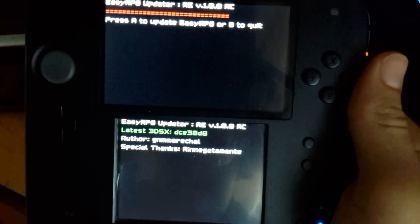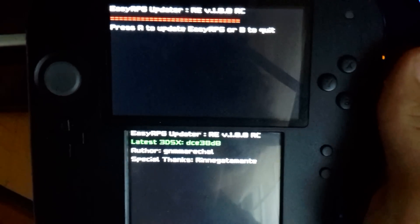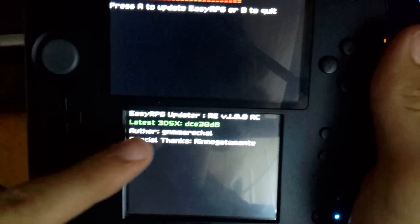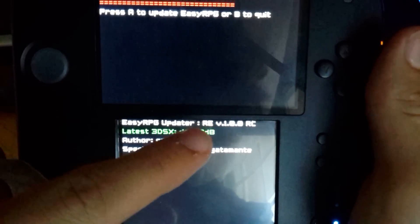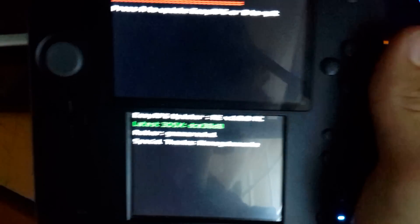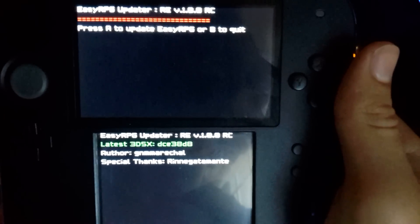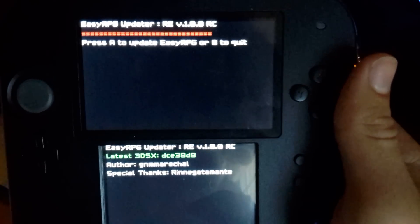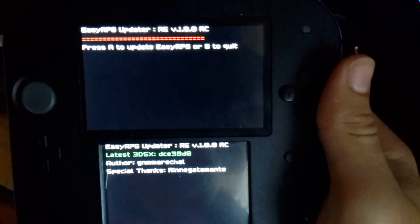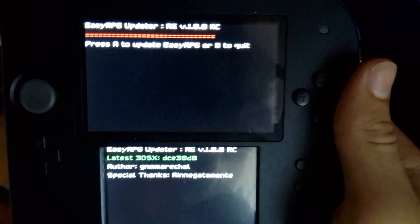As you see, it's similar to the old app, but it looks better. As you can see, it shows the latest 3DS X commit of the EasyRPG 3DS repository. I built it and uploaded it to the server — this is the release candidate.